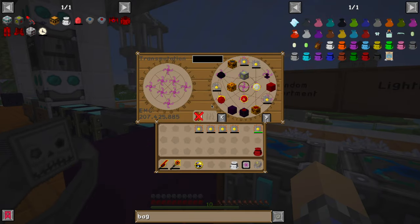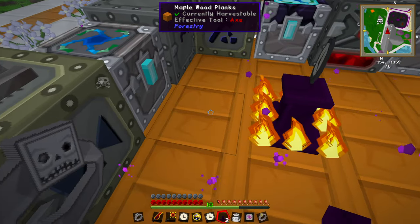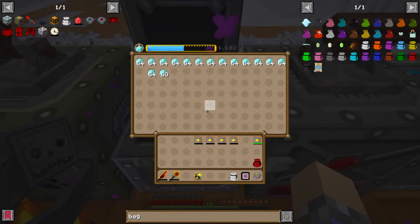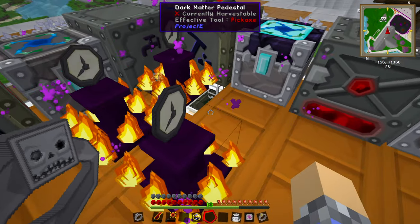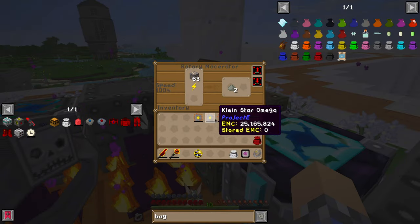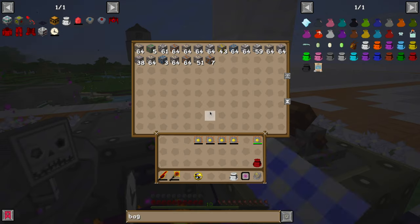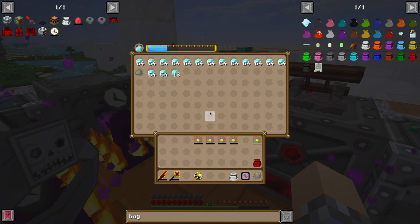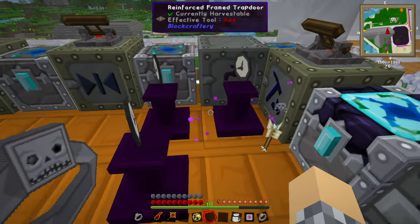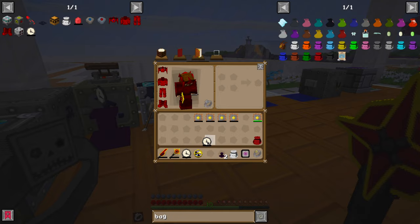Let's get real silly — grab two more pedestals and the other two watches of flowing time. Plop them all down, stick the watches on, activate them all — and as you can see, we're now moving very fast. The concern is power delivery. How's the MFE doing? The MFE is actually holding, which is interesting — in the past when I've tried to use these to accelerate machines, it's broken them profoundly. But this is just sort of working.